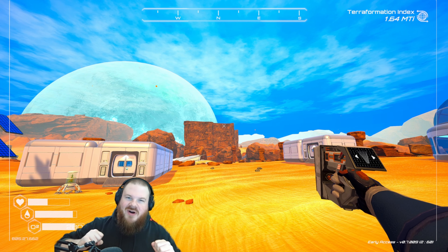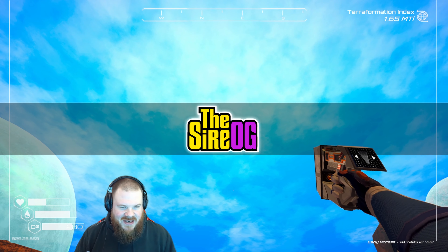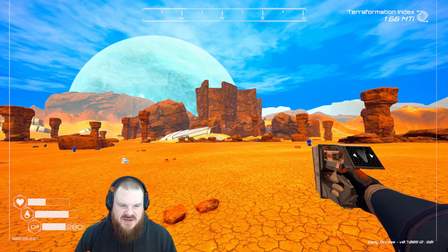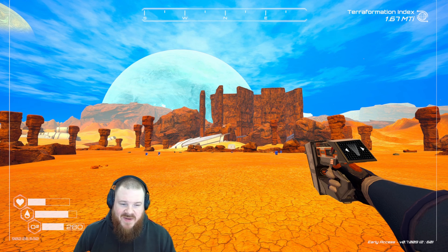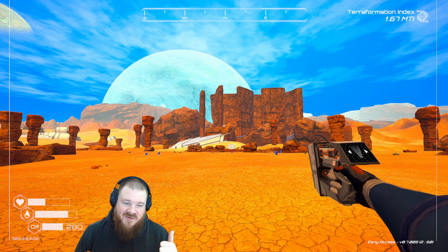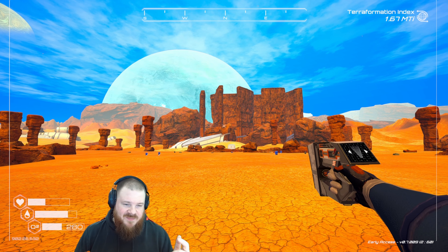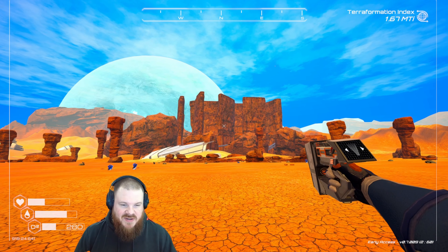Hello and welcome back to the Planet Crafter, where last time we reached the cloud stage. Clouds are now generating above us in the sky. We also had an explore of this canyon area here behind the wreck. In there we found a new wreck. We also found super alloy generating on the cliffs. So today I think I'm going to start by collecting as much of that super alloy as I can find.